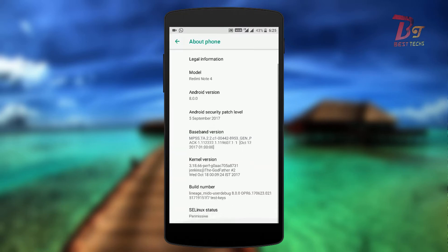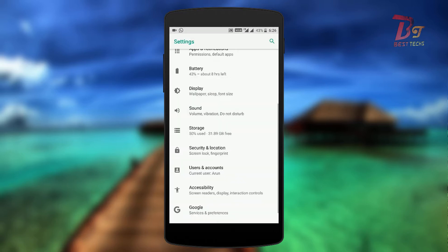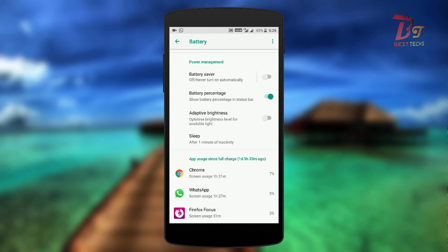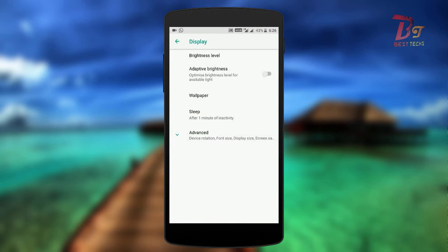As you can see, this is Lineage OS 15, and if we go to Settings we can see a bunch of customization options, but it doesn't offer as many options as other ROMs. Google has changed everything in Oreo — they made the settings a lot easier and more intuitive for a new Android user to understand.